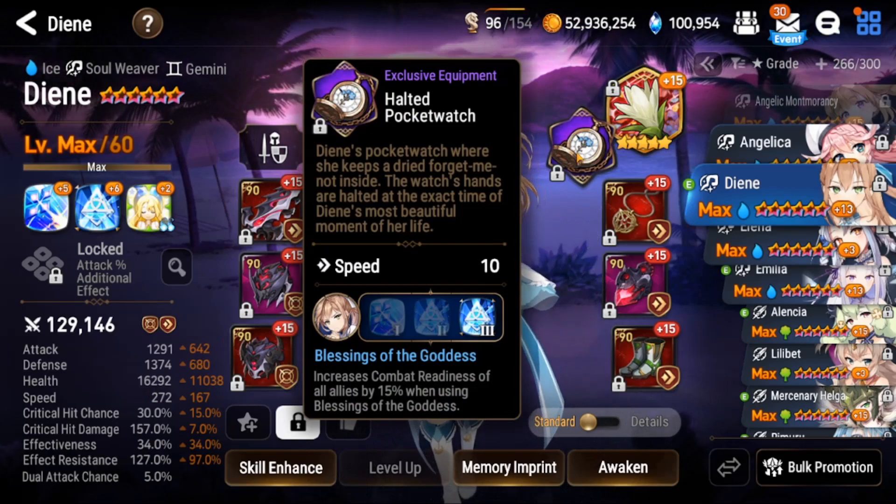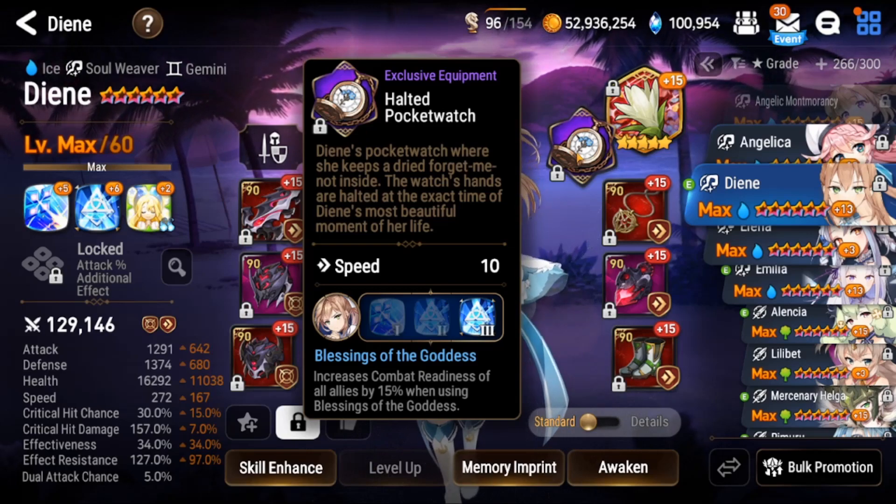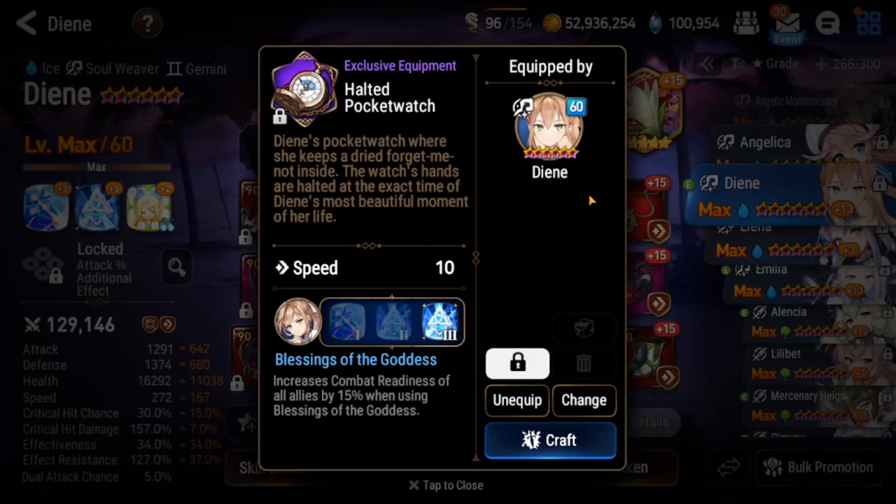Let's talk about her exclusive equipment. She does get an additional 10 speed onto her base speed, which allows her to be built really fast if you have insane gear. But her exclusive equipment also allows her to give your entire team a 15% combat readiness push. So you can cleanse everyone on your team of up to two debuffs and then give everybody a CR push — that's kind of why most opener Dienes are picked.